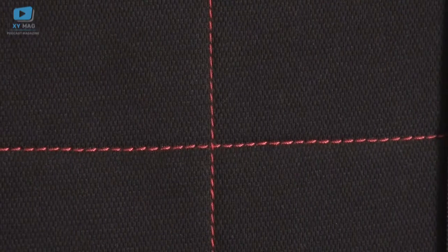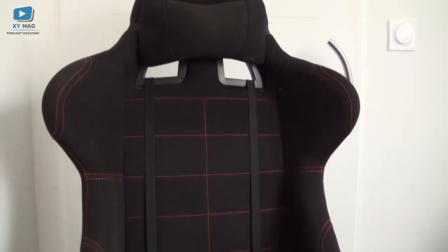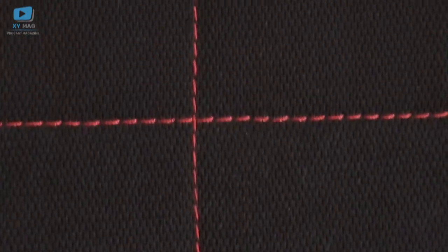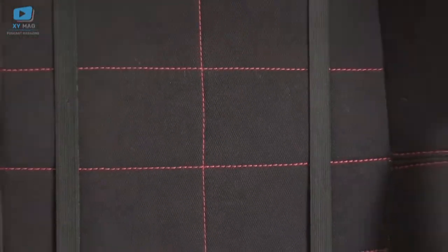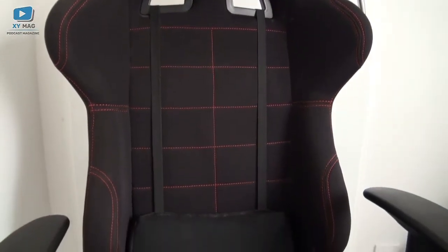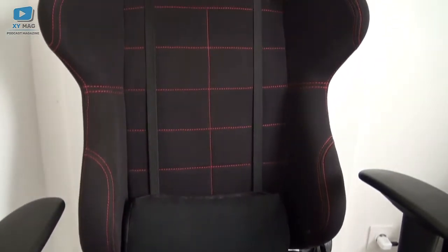Toujours chez Sonmix, mais un modèle différent avec un revêtement tissu que je trouve plus confortable. On est sur un revêtement tissu sombre qui permet un meilleur confort avec la chaleur et surtout un meilleur grip quand on est assis. Par rapport au simili-cuir, on ne glisse pas du tout — on est tout de suite bien enfoncé dans le siège et on ne bouge plus.